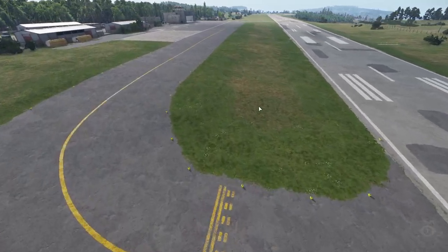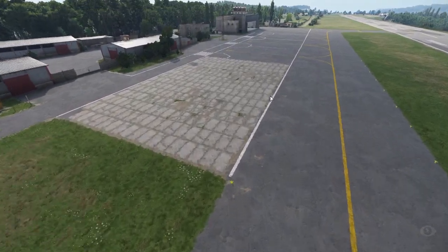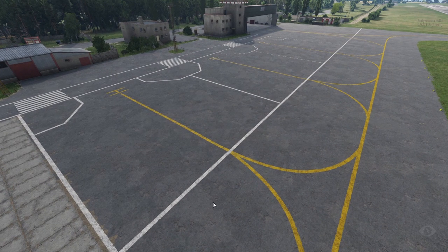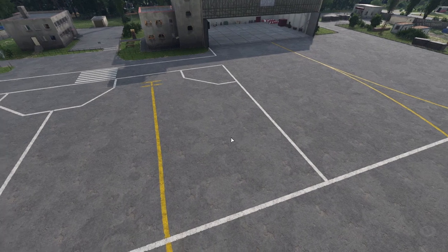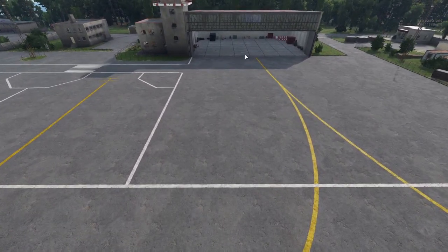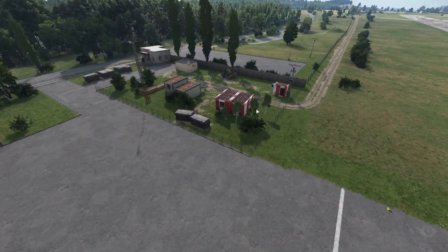They definitely went the extra mile to make this correctly detailed and ensure it actually looks like what it's supposed to look like. Even for small aircraft, they have markings on the ground — bigger international airports have lighting, but even here they took the time to show the radius going into a parking area and the designation markings. The white lines indicate the wingspan allowed for that position, and you'd follow the yellow lines with the plane's wheels to align the nose correctly.